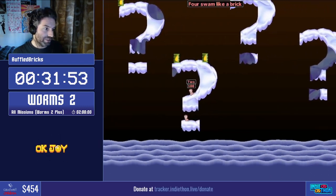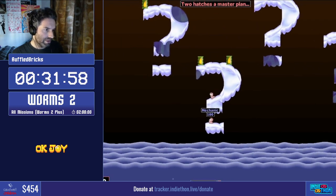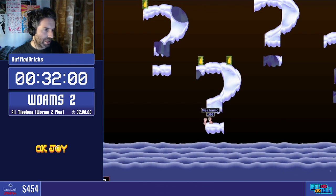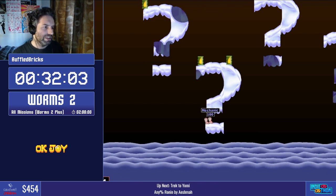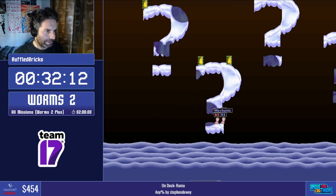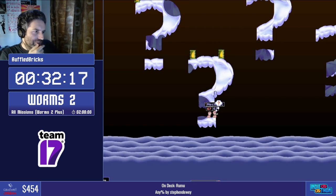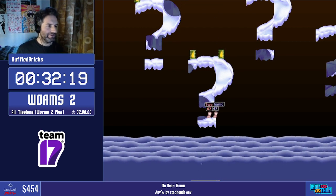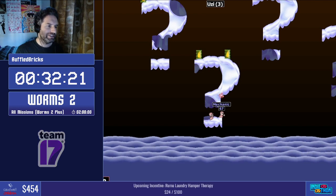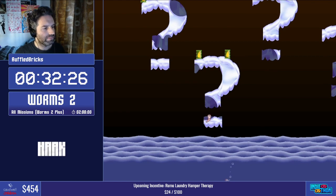Worm four doesn't usually get killed off there, so this might be a little risky. We need to see if we can get past Mechanic. Oh, that is very dangerous. Okay, we might have to reset this one. I should have shot down from above. Okay, we're fine — we're good. Thank God for that. The AI sometimes doesn't know what to do, and luckily that time it did not. With the recoil, you don't get recoiled back from a shotgun — you go with the direction. If you get hit with it yourself, you kind of recoil forward, which I think was fixed in Worm's Armageddon, partially.